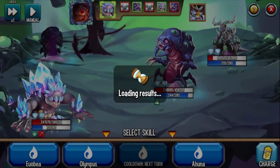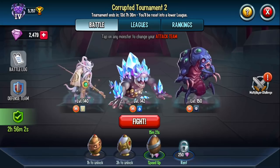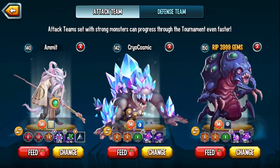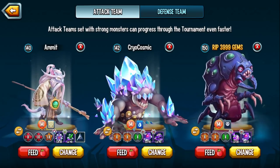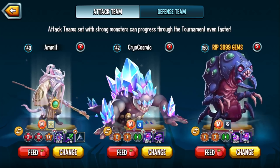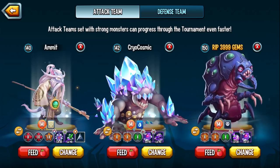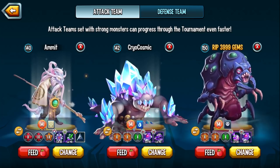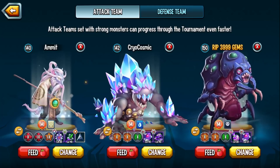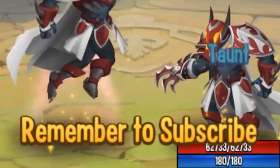Yes guys, Master Rat is strong — such a powerful monster. Let me know what you think about him in the comments below. Super curious to hear your thoughts now that you've seen Master Rat in action as an attacker. Unrelenting Assault just changes the dynamic — you can pretty much make every corrupted monster into an attacker, but some corrupted monsters truly stand out thanks to their skill set working so well with getting extra turns from Assault. Thank you guys very much, and remember to subscribe.